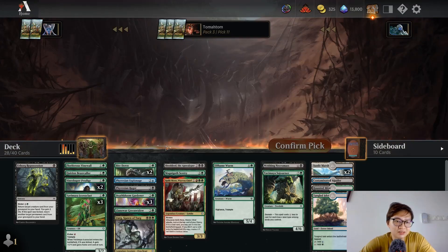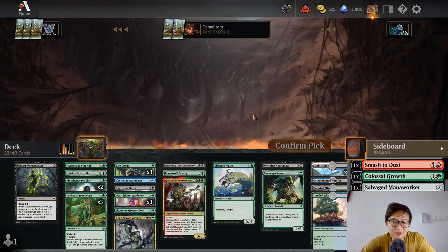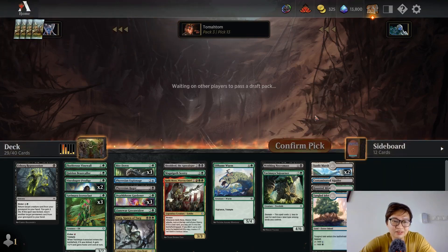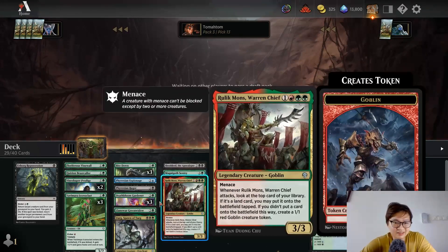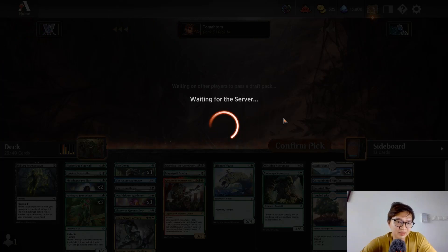I'll play another two-mana 3/2 — why not? Bite Down comes back — okay, I'm taking Bite Down. Not playing the Manaworker, but I'm still taking it. Not playing Leno Stalker either. I've got a kind of nice deck, I think. I need to cut cards. What card should I cut?